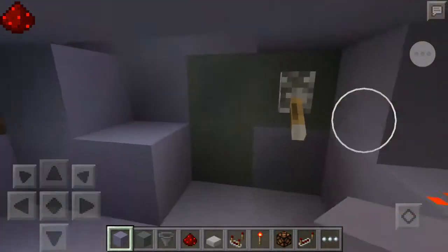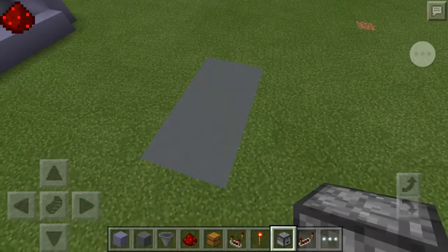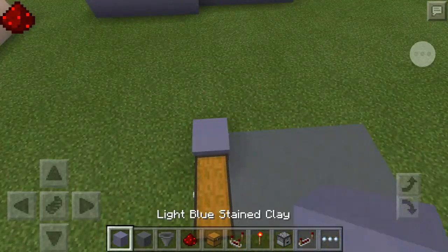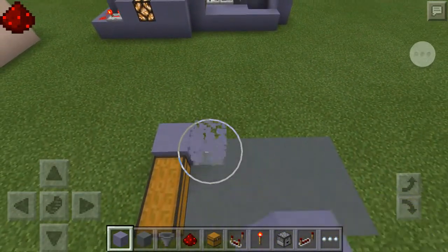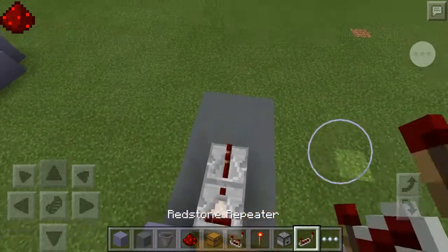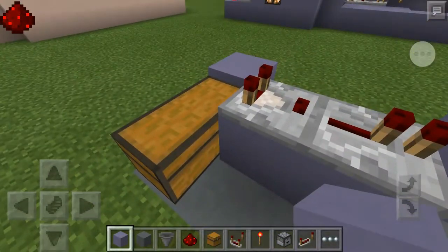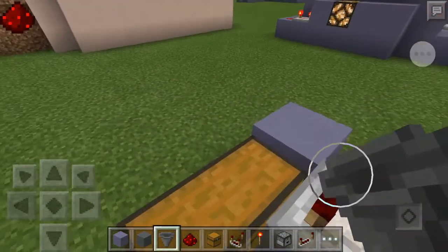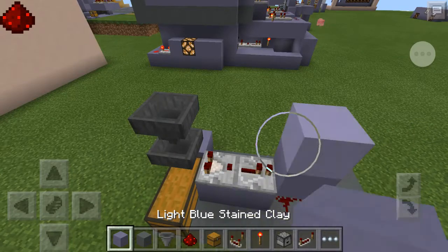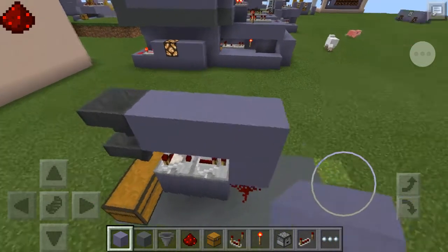Let's build it outside. First of all, you need to make a 3 by 6, as you can see here, and then put the storage chest here. Put a block here — just follow what I do so it'll be easy to make. You need to make it like this, and put a hopper over here — it's not a dropper, it's a hopper. Put two hoppers there.